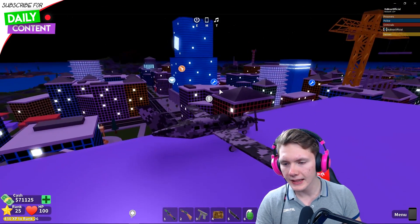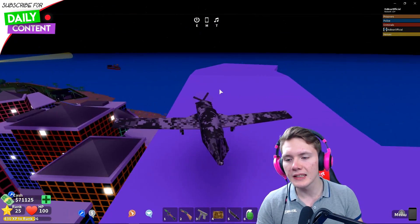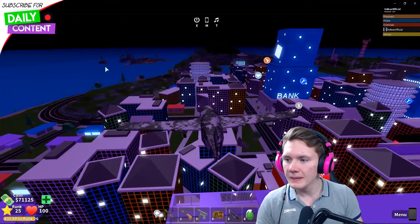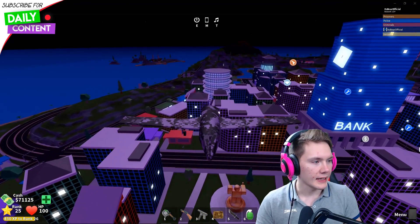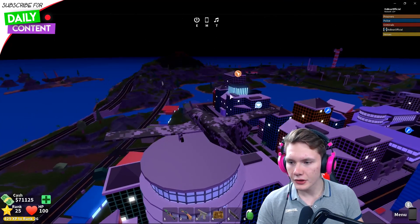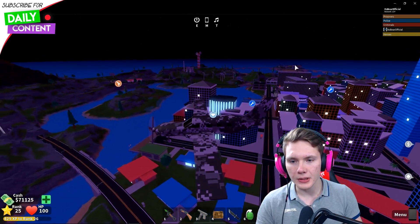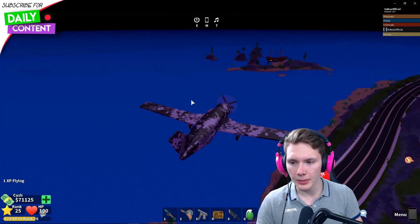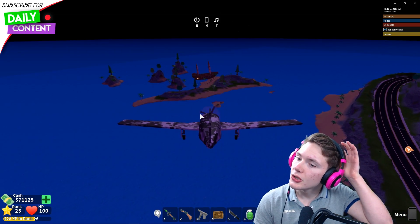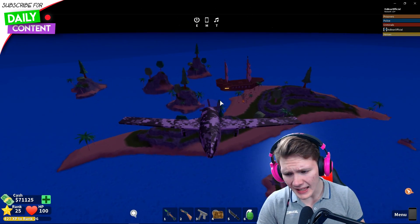I'm just going to hop in my plane and start it up. It takes a while for this thing to boot up, but I actually genuinely love this plane — it's really fun to fly, the mechanics overall are really good. The pirate ship is right over there, it's pretty hard to miss. You have the weapon store right over there, and then if you just fly over the volcano you will see the pirate ship. The prison is on the other side of the map. You go down to the area — there's a pretty large sand kind of area.